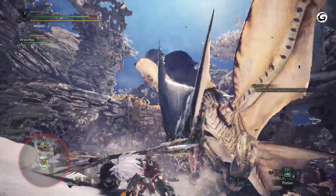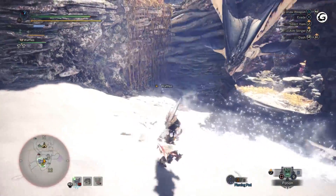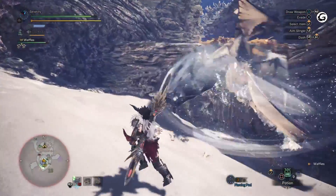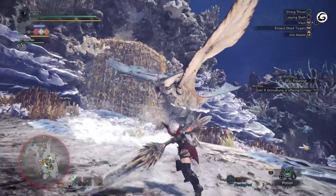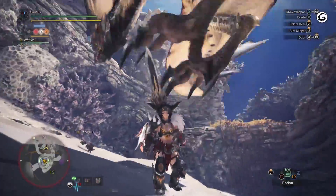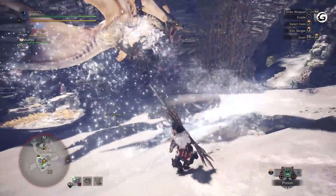Now comes the real fun — Legiana's ice elemental attacks. Both of these attacks look similar, so watch for small differences to know exactly where to dodge out of the way. First, Legiana will flap its wings forward and turn its body slightly before whipping its tail around in a circle, launching a ring of ice in a circle around the monster and onto the ground. During this animation, dodge backwards away from the monster to get out of the area of the ring.